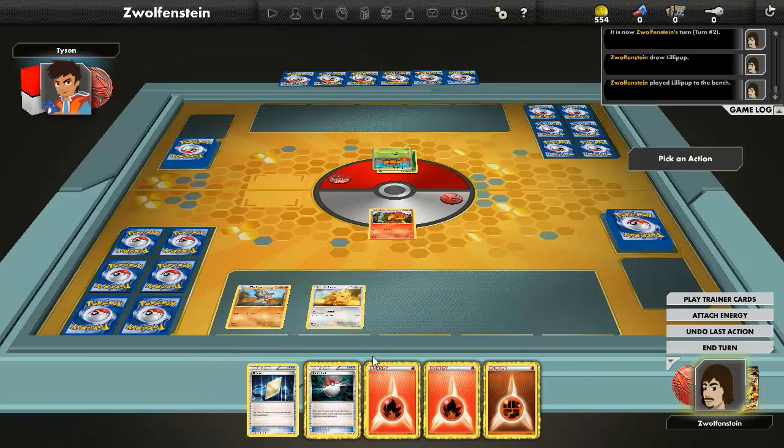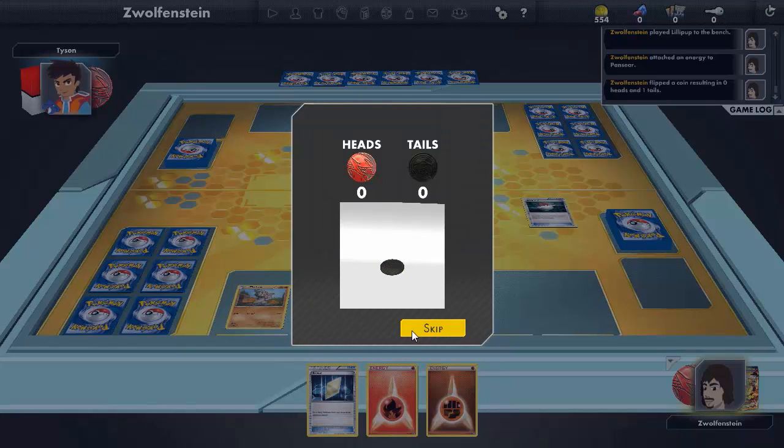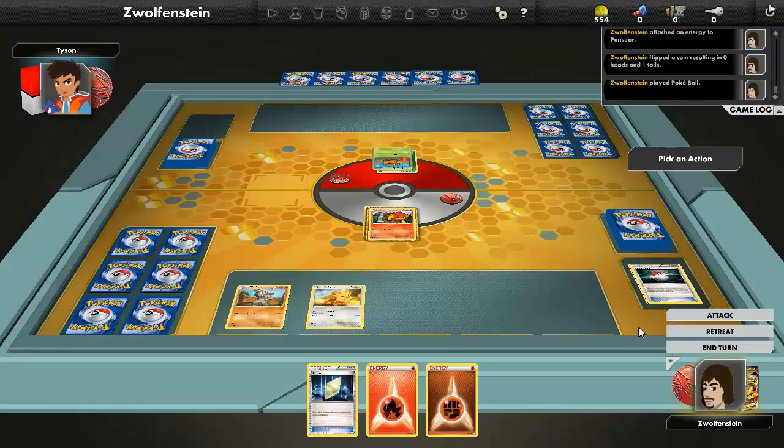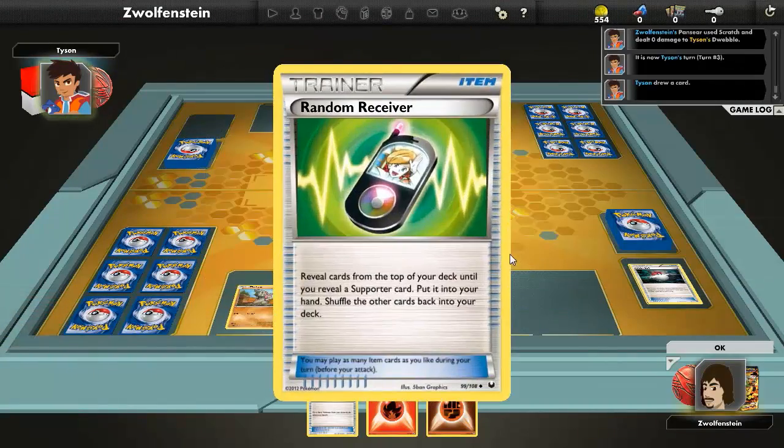Let's bench the little pup and go here. Let's Pokeball — why not? Tails. Okay, I can attack but it's gonna do no damage.